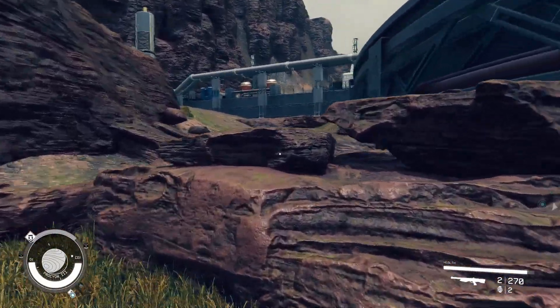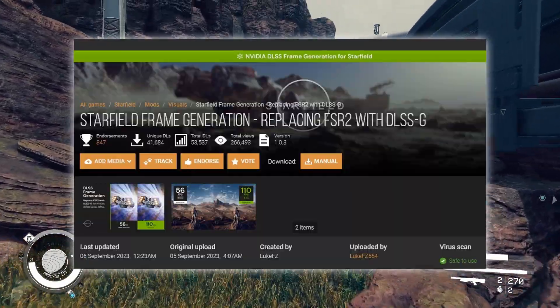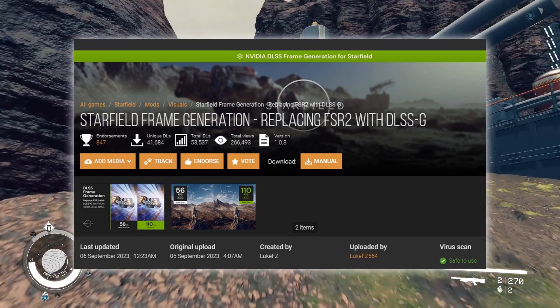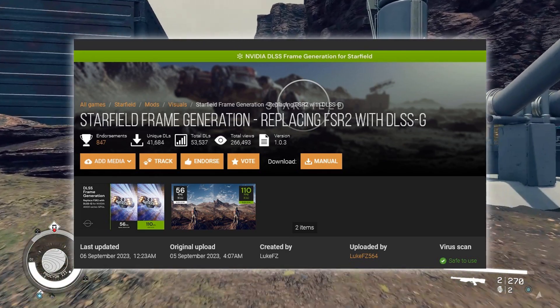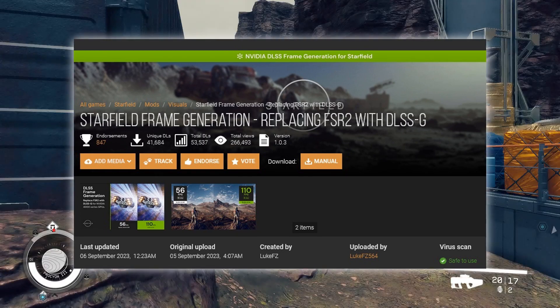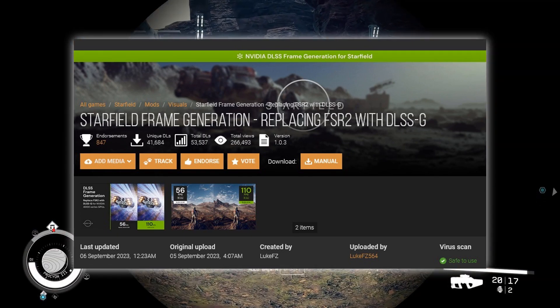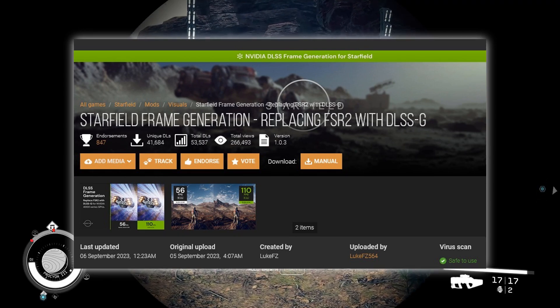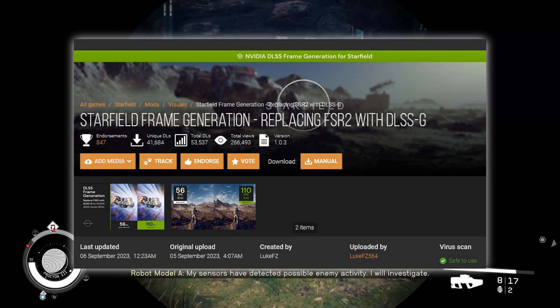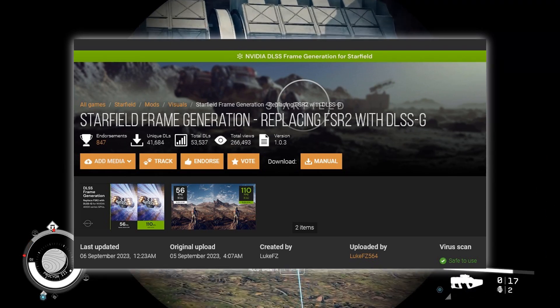There is a third option: Starfield Frame Generation, replacing FSR2 with DLSS-G. This mod only works with the 4000 generation of RTX graphics cards, at least if you want all of its features to work — that means including the frame generation feature, which promises an insane amount of FPS.